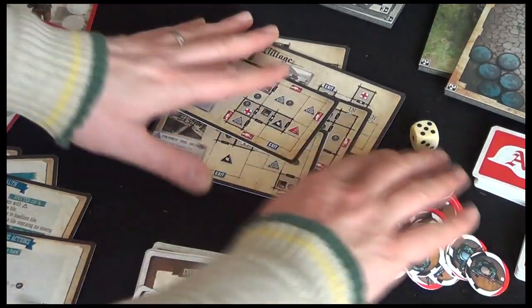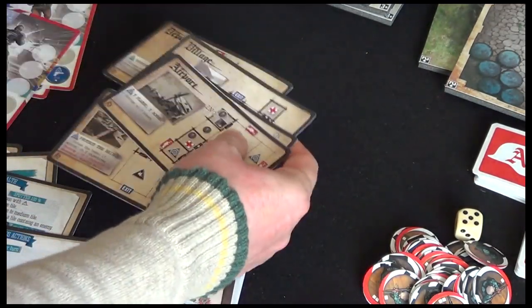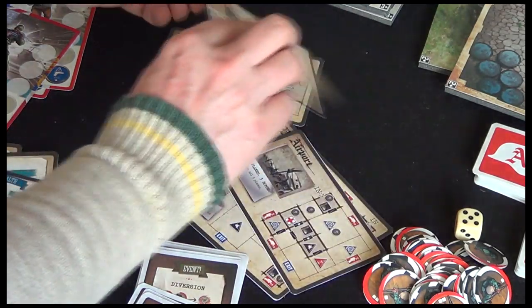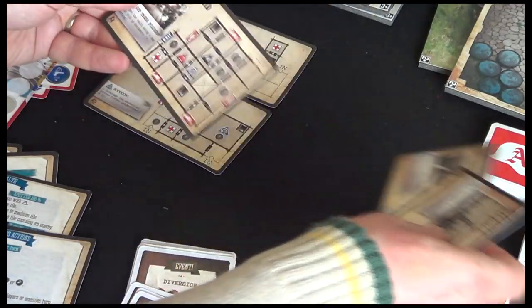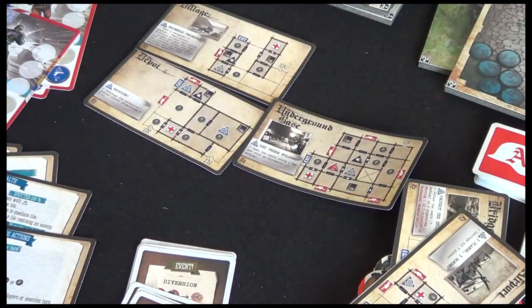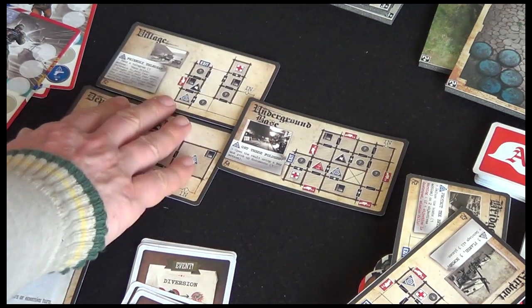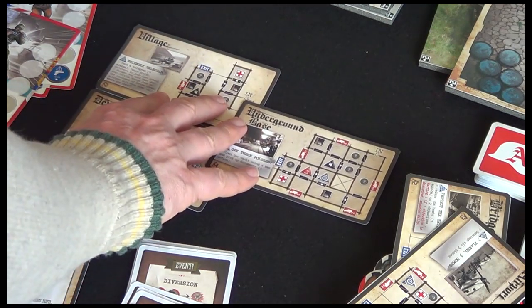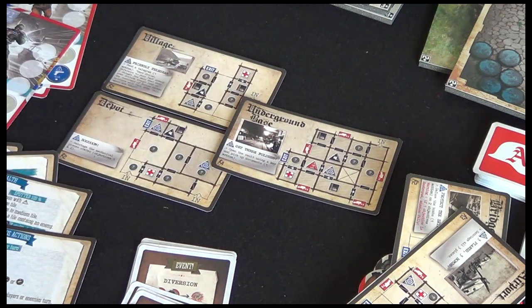The full game invites you to play a campaign, or what they call an operation. So this might consist of the village, the depot and the underground base. The exit for one objective will lead you to the entrance of another, so you've got to play them in sequence. I think for four commandos, an operation with three objectives like this would be about two hours.